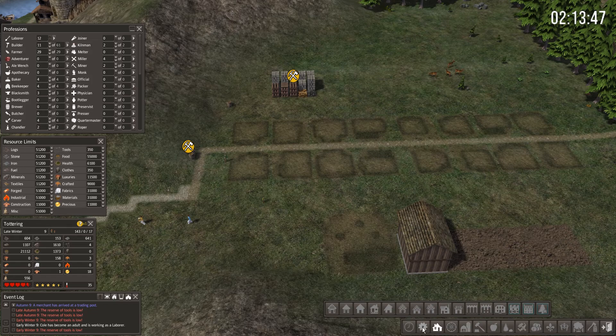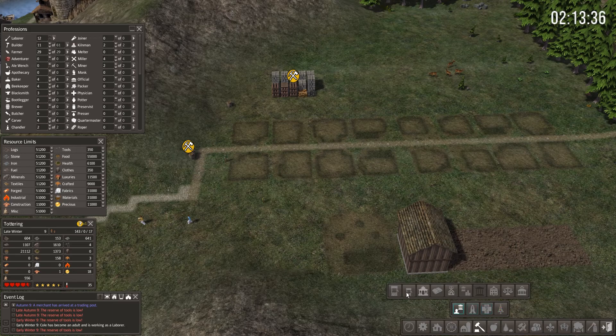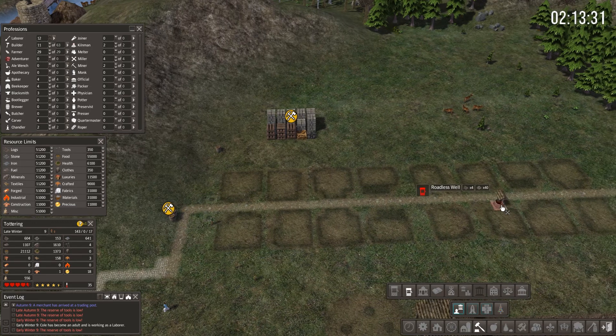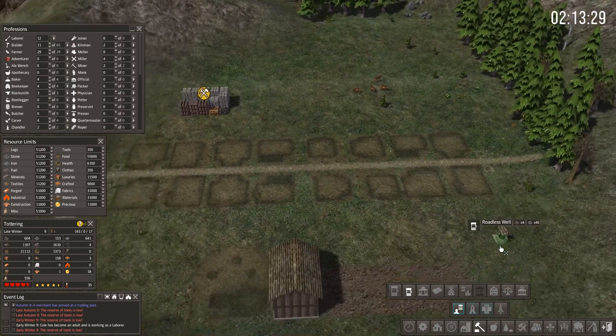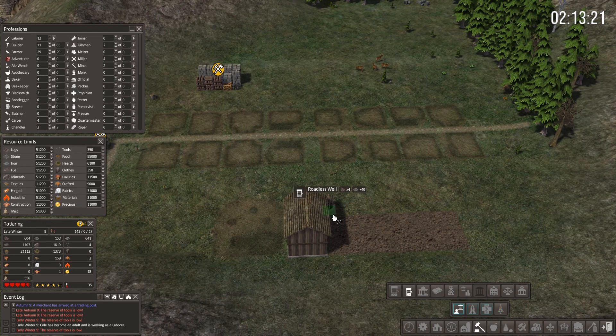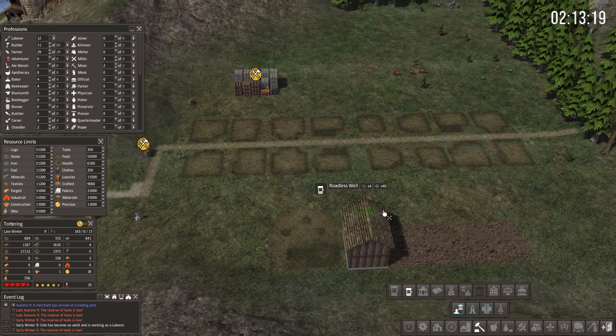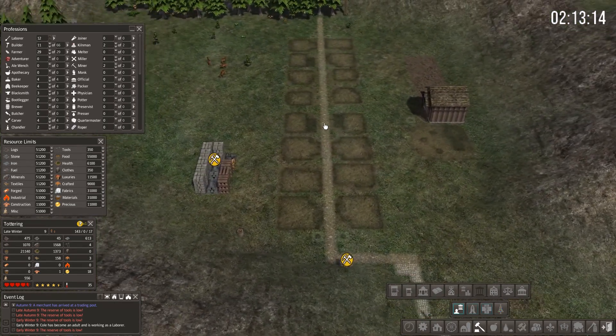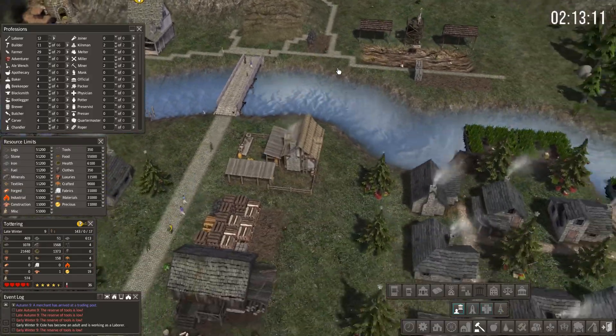The other thing I need is wells - I keep forgetting to put down wells and that's going to bite me in the butt later, especially if we have a fire. I'm not going to be able to recover in time. Let's put a well here, here, and on both sides, and one down here for safe measure since we've got the woodcutter down there. I'm going to let that area go for a minute.